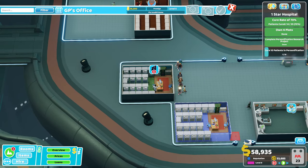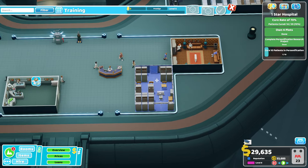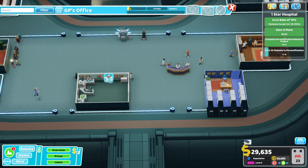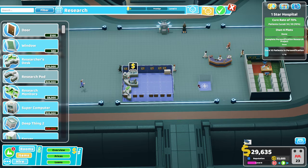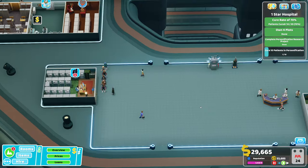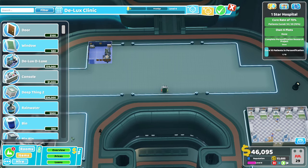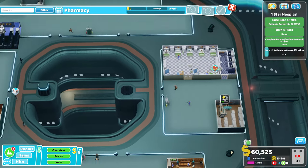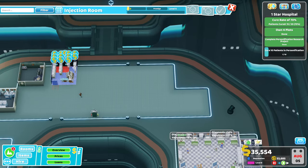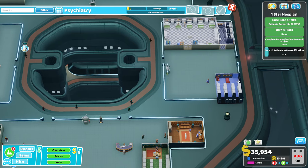I'm going to quickly move this and put this over here because I'm going to want to build another GP's office just here. Come on, let's get that staff member in and let's just do this now - copy. Not going to be great for queues, so what I might do is move this over here. Move this over here - that would be better for queuing. And I can move this room as well, put it over here. There's the ward and diagnosis room, so it will fit in nicely there. They can go from the ward to the psychiatry. There we go, fits perfectly.